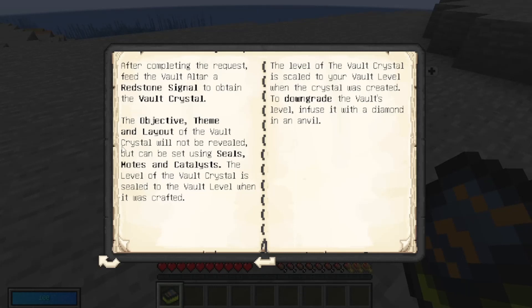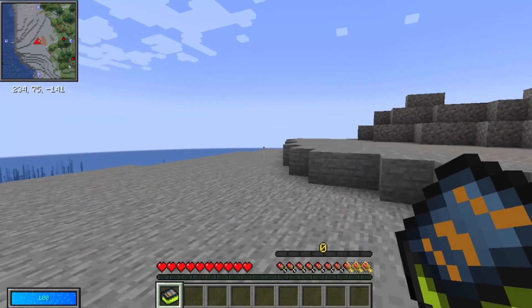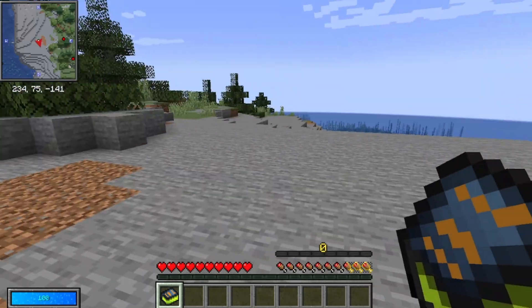The objective, theme, and layout of the vault crystal will not be revealed, but can be set using seals, notes, and catalysts. The level of the vault crystal is sealed to your vault level when it was crafted. The default level can be upgraded by infusing it with a diamond in an anvil. The level above my hunger bar indicates my vault level.